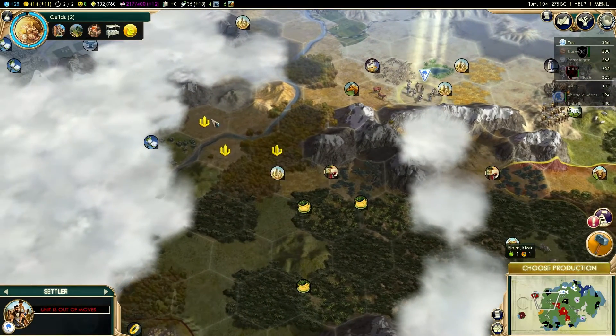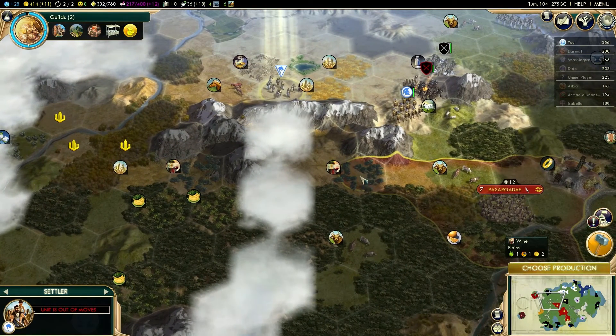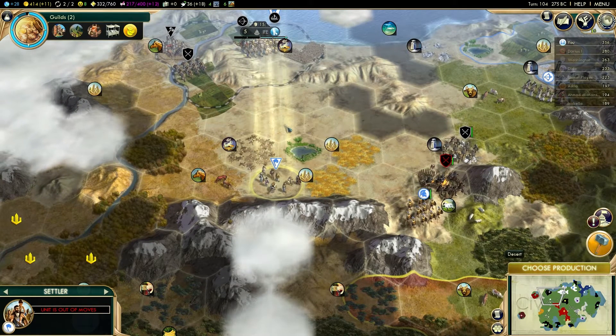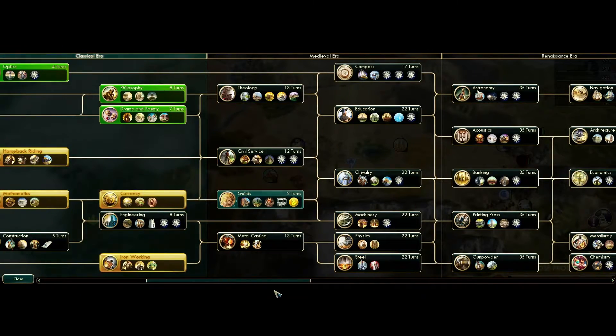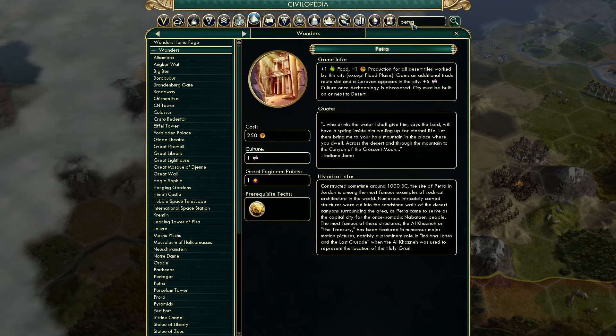Let's move our settlers over here. The AI is suggesting we drop one down on this side, which could be useful — it would be nice to get the cotton. But if we have the incense and the wine... we will have desert tiles which will be very useful for us if we want to get something like Petra. Petra is under Currency — it gives us one food and one production for all desert tiles worked by the city except floodplains, an additional trade route slot, plus six culture once archaeology is discovered. Must be built on or next to a desert.